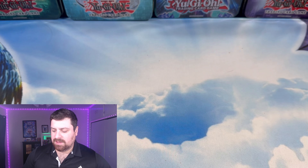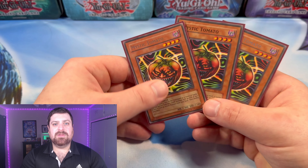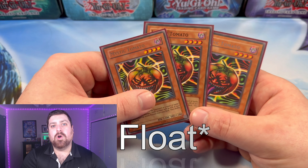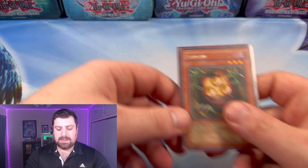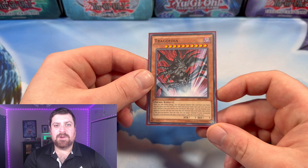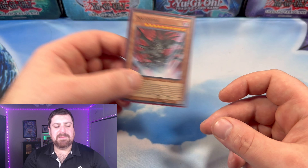Next up, we have three copies of Mystic Tomato. This way we're able to Special Summon into other Mystic Tomatoes, or we can go into Sandman — and one copy of Sandman in the deck. Next up, we got one copy of Trigodia, which is very good as a Special Summon hand monster.